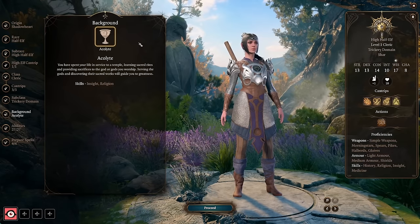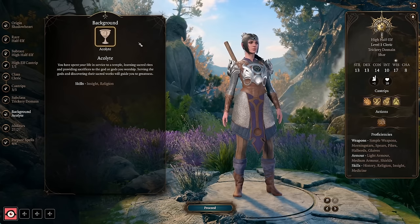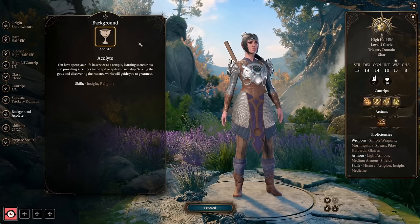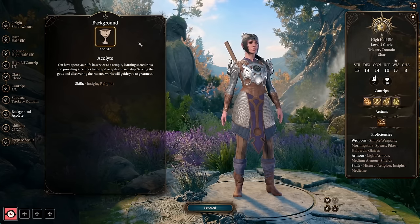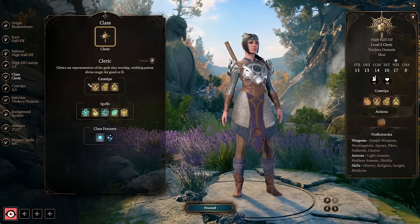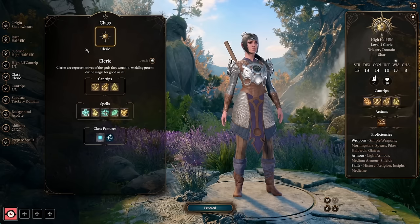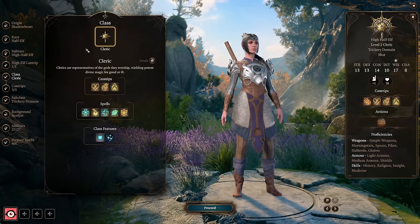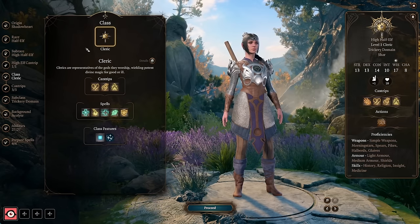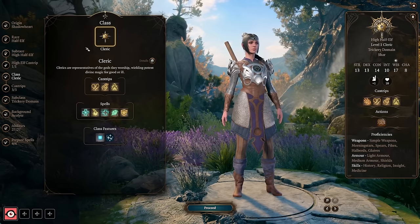Shadowheart has the Acolyte background, which gives her proficiency in Insight and Religion. You can take any background that suits you. If you're specifically looking for skills, you want ones that use Wisdom, like Insight and Perception, or Dexterity, like Sleight of Hand and Stealth. Origin Shadowheart is forced to start as a Cleric, but when taking Rogue levels I think it's actually better to start as a Level 1 Rogue — this gives more skill options, and this character is perfect as your lockpicker and trap disarmer, so I like to get Expertise in Sleight of Hand really early.